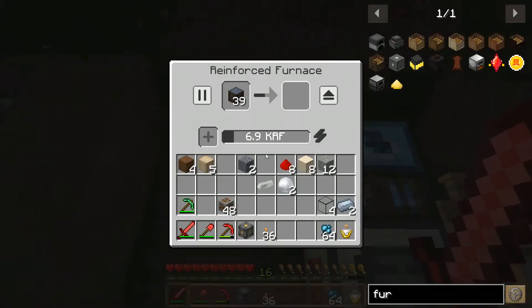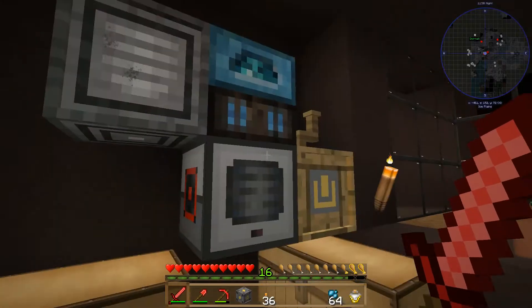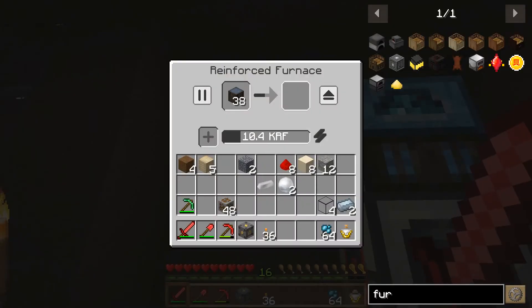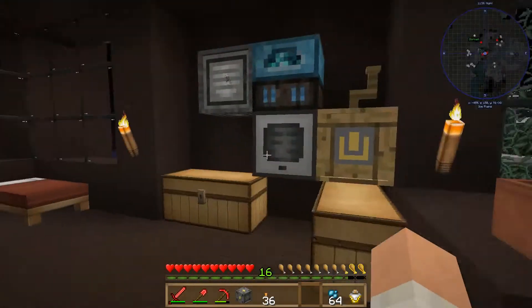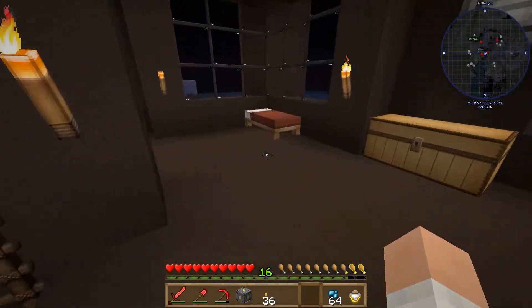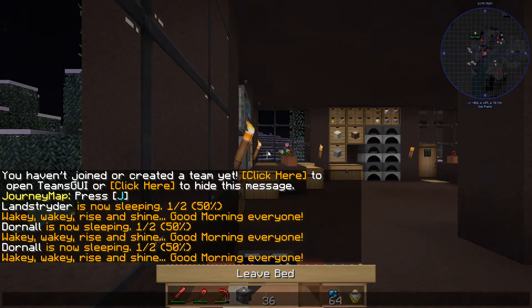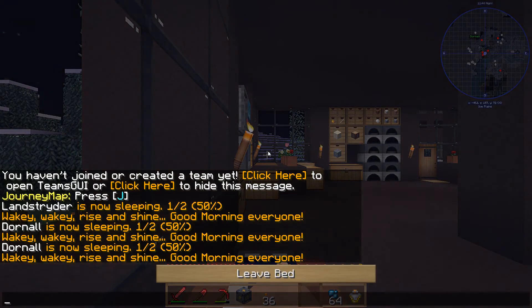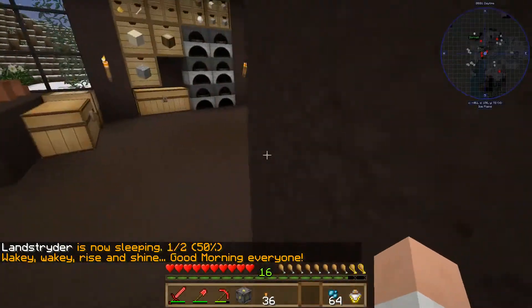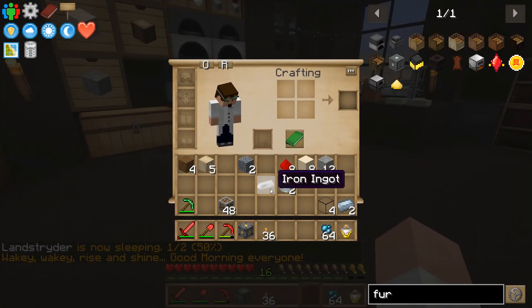Throw the charcoal in there — and there we go. We are all good. Get a second one in there so we make sure we have full power whenever we need it. It's nighttime again, so let's sleep. Dornell must be underground — he doesn't notice it's nighttime. No, I'm going to mine.